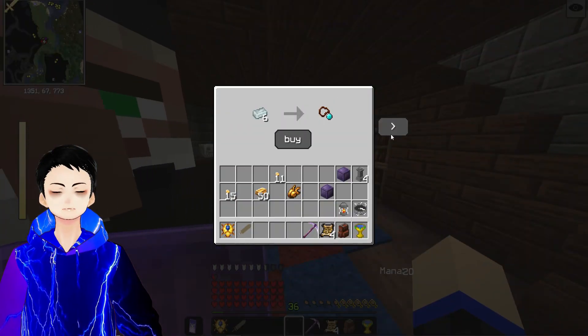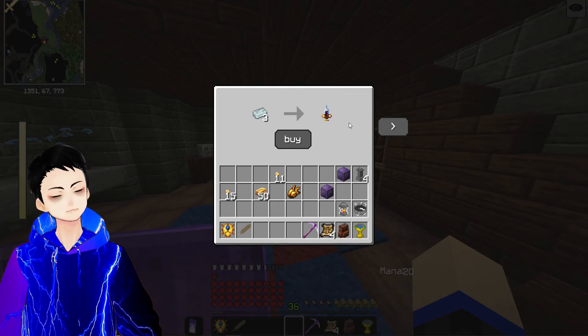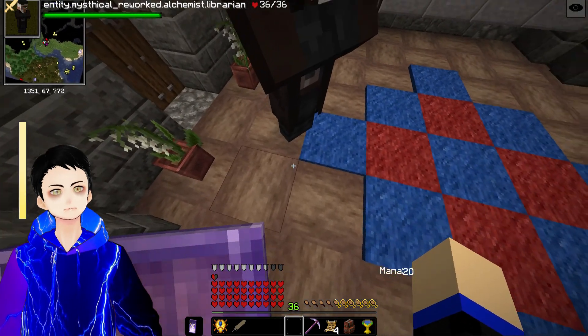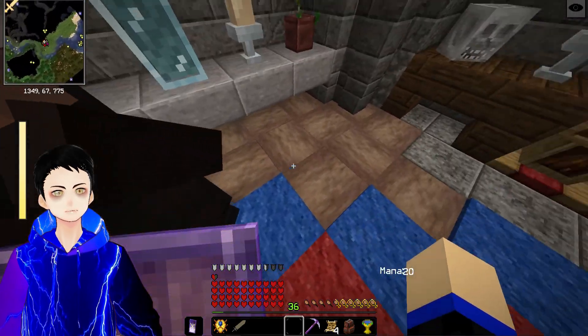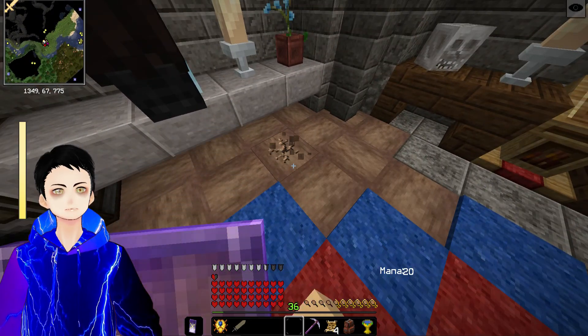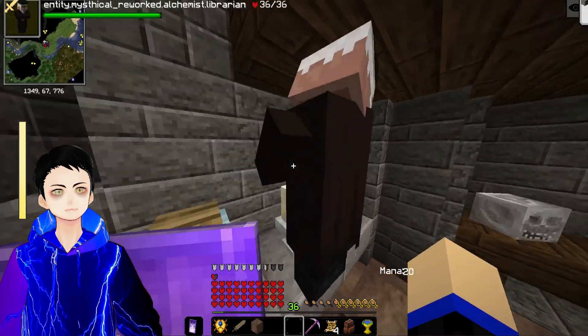I immediately find something interesting: a mana necklace, boxer, homunculi DNA — some dark magic stuff. There's an alchemist librarian here, and this is an interesting house that's relatively close to my waystone.